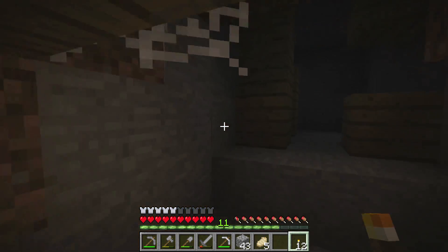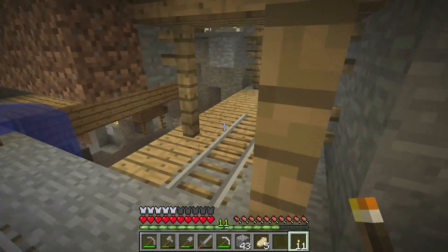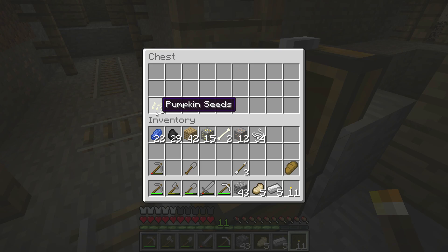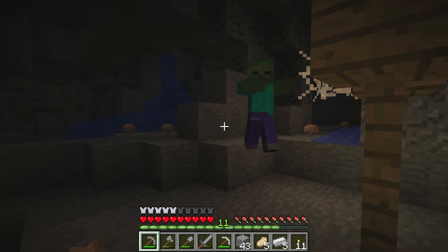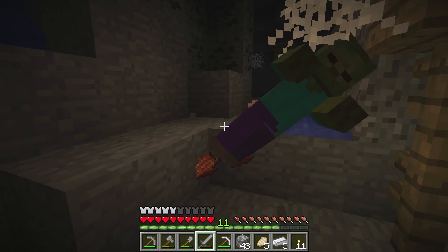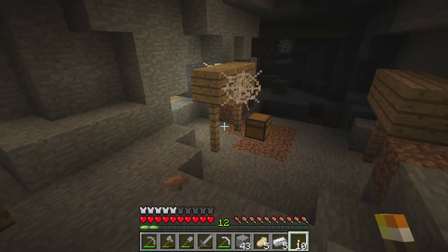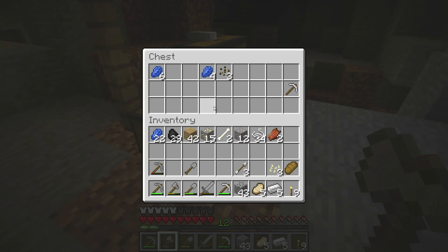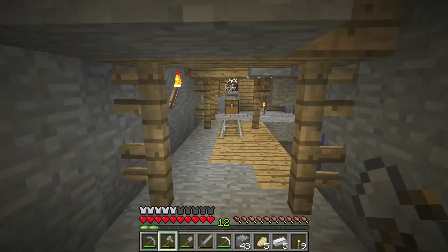Now what we have here is a chest. These ancient miners who apparently abandoned this mine do leave these chests around — they can be filled with all sorts of goodies, anywhere from diamonds to just useless wood. This one actually has some iron and bread in it, as well as pumpkin seeds — that is absolutely excellent. Pumpkins will help out a lot in our fight against those creatures called endermen, and you'll find out more about those later. We also have some lapis lazuli, melon seeds, and an iron pickaxe — what luck! That's going to save me three iron right there.